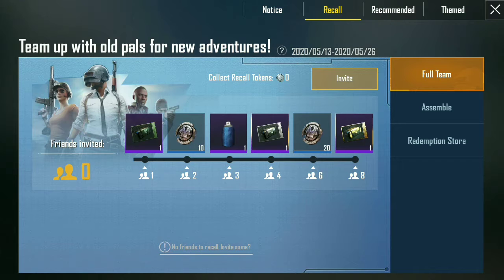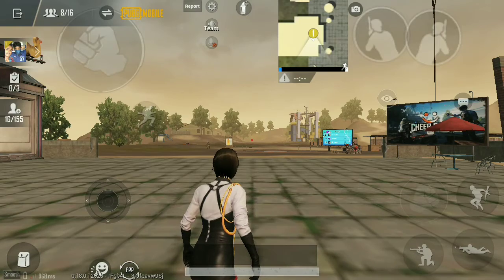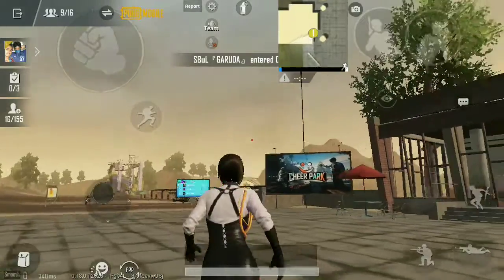The Call event has returned — team up with your old friends and collect rewards. The sandstorm has come into Cheer Park; now the Cheer Park looks so dusty and a bit scary.